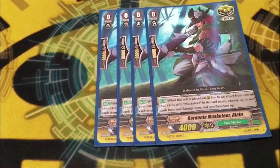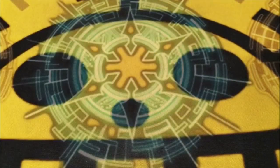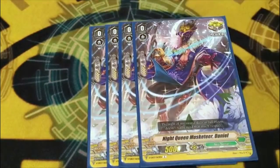We are running four copies of Gardenia Musketeer Allen. Countercharging is kind of necessary for this deck — on place by an effect, countercharge 2 — which is good. This really is the one trigger you want to call because of that effect, and it's a good effect too, which is pretty friggin' cool. Four copies of Night Queen Musketeer Daniel — it's a Musketeer trigger from V, so it's a Musketeer with a better trigger stat, so God bless.